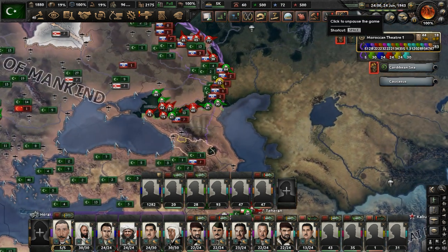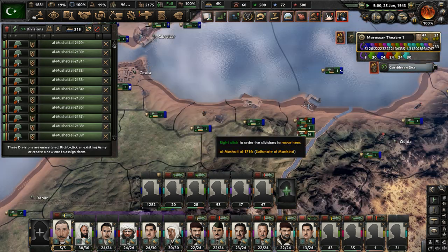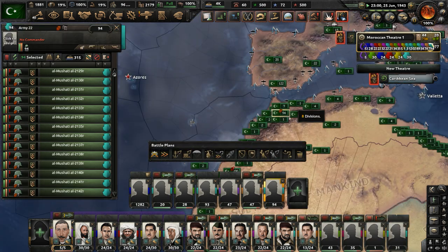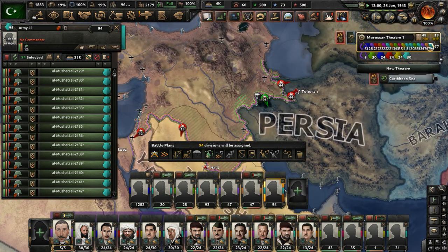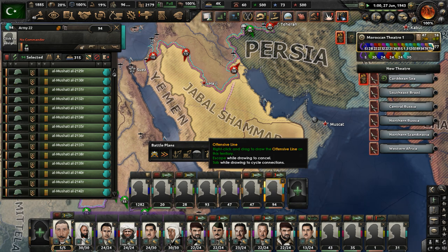Let's unpause now. We have some divisions available — lots of infantry, 94 divisions. We have so many divisions. Let's get all these divisions together and send them somewhere. We'll drop them somewhere that they're needed — maybe to the Middle East, to consolidate control there.